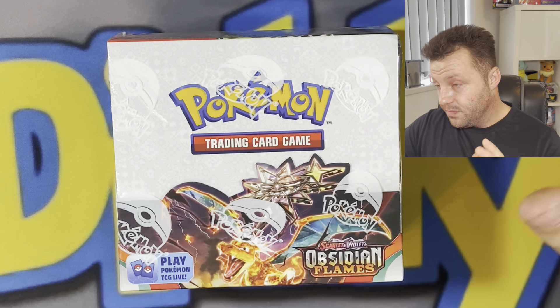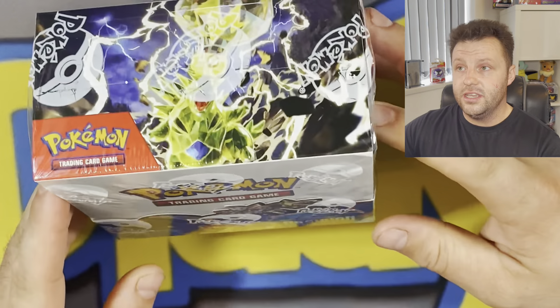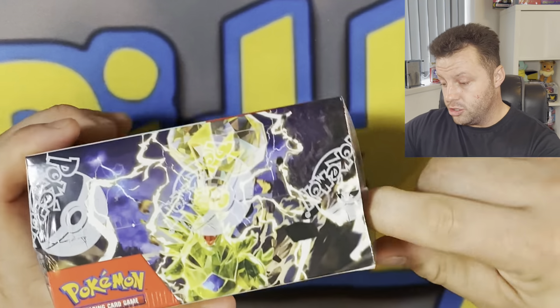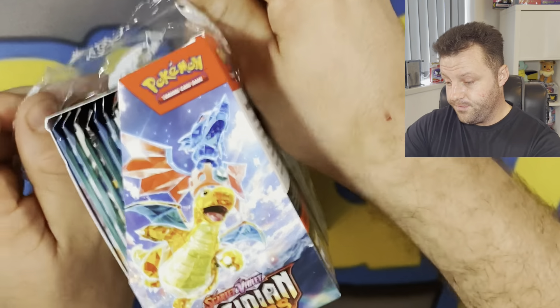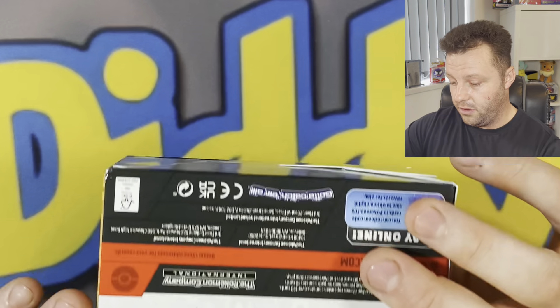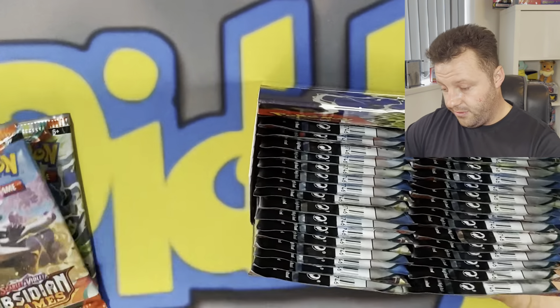I know a lot of people have been playing it down saying it's the new Darkness Ablaze with a lot of Charizards, but I've seen quite a lot of artworks in this set and I'm quite a fan. Happy to be opening this up today — you can see it features Tyranitar as well as Charizard on the front. This is a throwback to Call of Legends where they did the type change, so you'll see the Tyranitar is electric type and the Charizard is a dark type, as well as many other Pokémon in this set. We've got 36 chances to pull some absolute fire today.